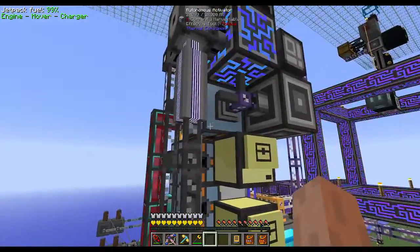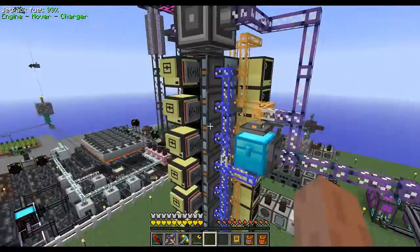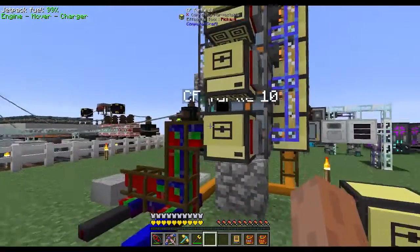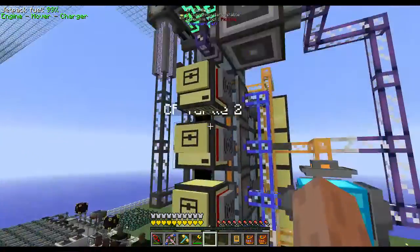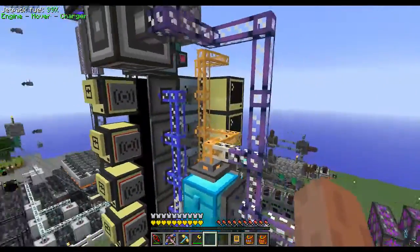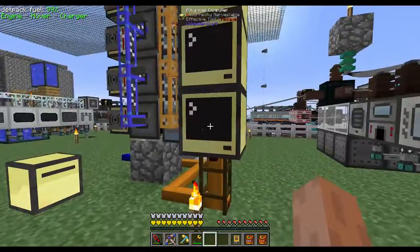Then on the top, place another autonomous activator facing downwards. You want to place 10 advanced turtles - I prefer advanced; I think you can do it with a regular turtle but I'd go ahead and use advanced because they have a better interface. Just place them in a vertical column here facing downwards. Then you need 10 computers - again I prefer the advanced ones, they have a nicer interface, though I think you can do this with a regular one.